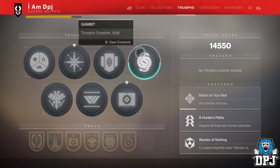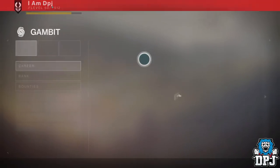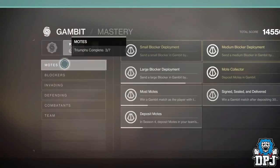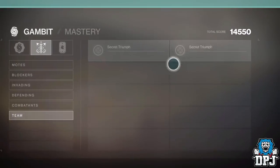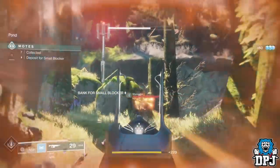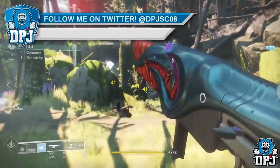If we go to your Triumphs page, click the Mastery tab, and go down to Team, we see two secret triumphs. This is the one which rewards you this exclusive emblem. So how is it obtained? Well, it isn't exactly the easiest thing to do — you do need to be in a team, a full team of four, all talking to each other.